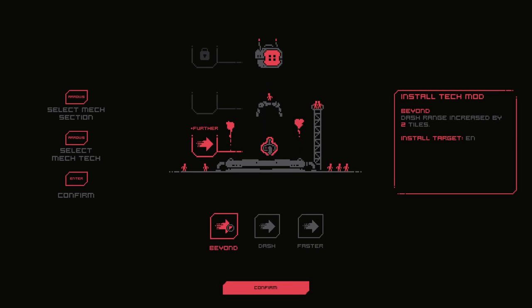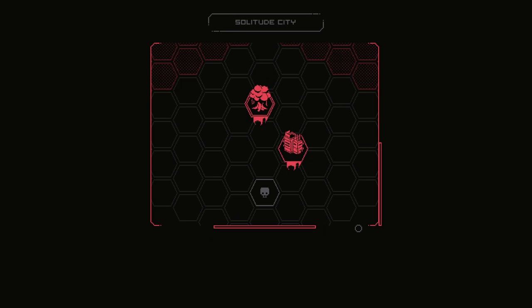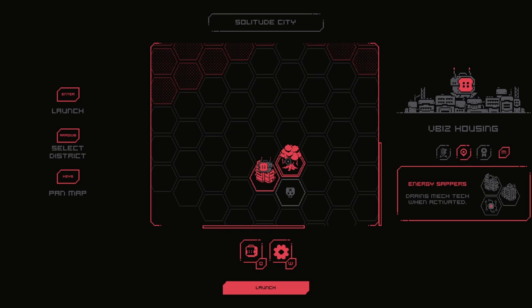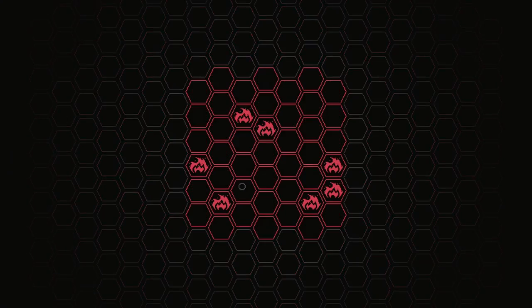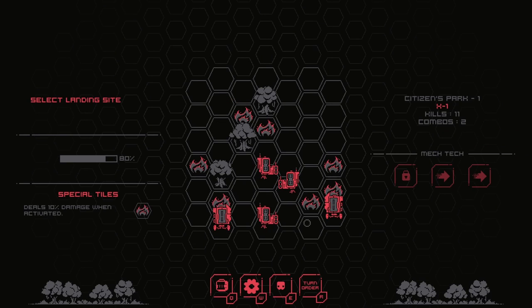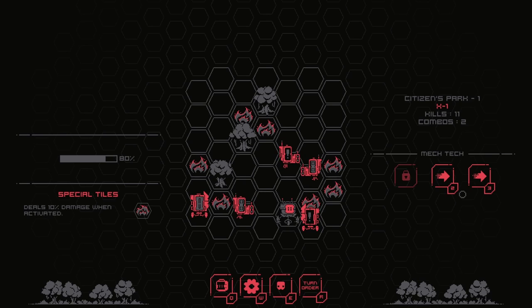Dash range increased by two tiles — I would cover the entire map actually. Another dash, faster, extra cooldown, let's have a second dash. Having more dashes is good for business, good for your health. So we have fire tiles: drains mech tech when activated, deals 10% damage. Those are energy sappers. If we take care of this one I'm pretty sure it means it won't come back in the next one. Our scans show that the AI has enabled the no friendly fire escalation protocol in this district — so they can't do friendly fire. We weren't really relying on that anyway. Look at this nice kill we get here, except they got to move first — that really continues to suck for me.